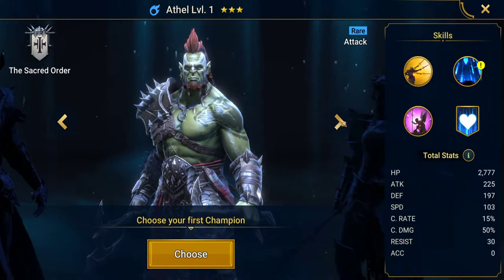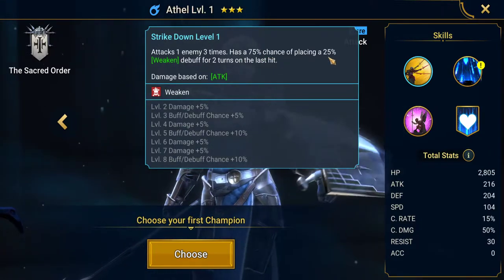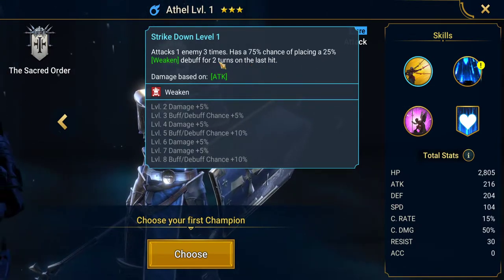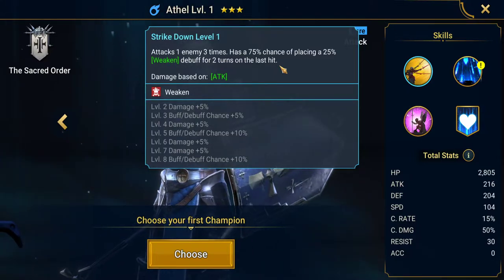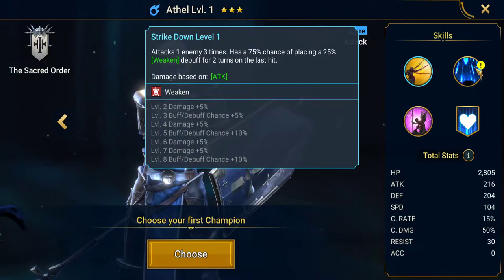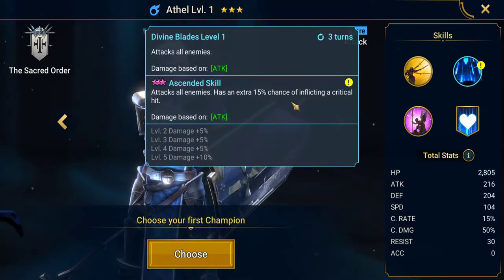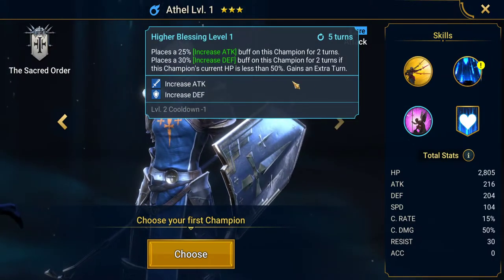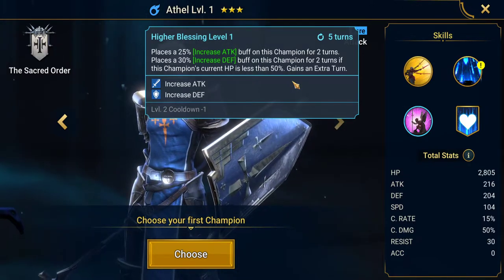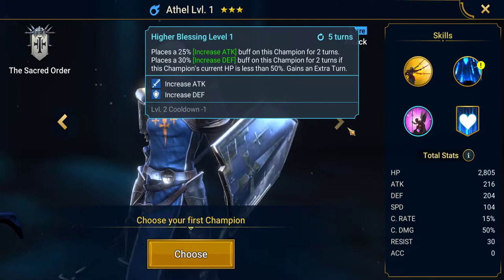Athol's A1 ability attacks one enemy three times and has a 75% chance of placing a 25% weakened debuff for two turns on the last hit — going up to 100%. This is probably one of the strongest weakened debuffs on a rare champion, just because it's 100% and it's on her A1 ability. Her A2 ability attacks all enemies with an extra 15% chance of inflicting a critical hit. Her A3 places a 25% increased attack buff and a 30% increased defense buff on this champion for two turns — and if this champion's current HP is less than 50%, she gains one extra turn.